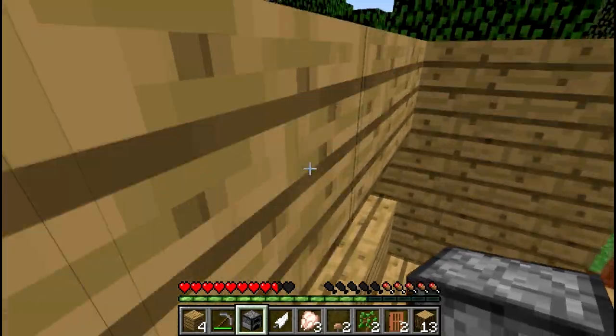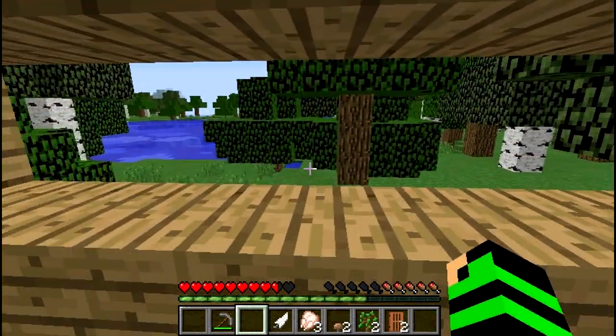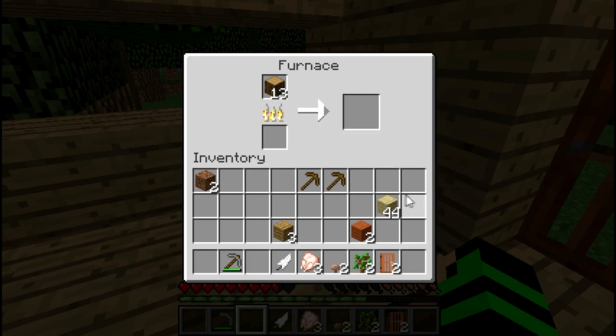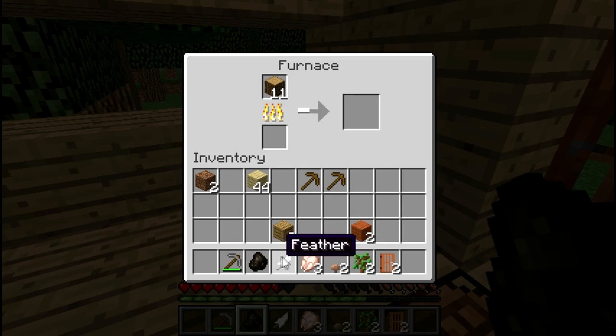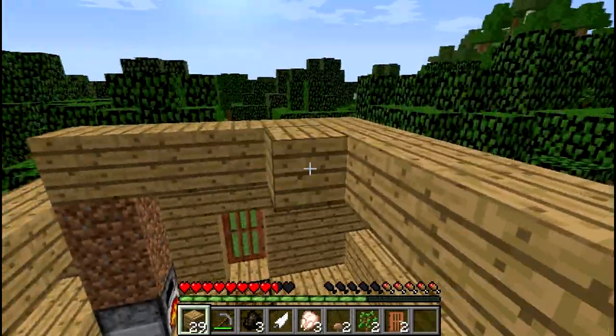He didn't follow me up here — we'll be surprised. I need to make some charcoal so I can make torches. I'll use the birch for that — nice. I'm gonna smelt a bunch of this up and make at least a couple pieces of charcoal. That should get me through for now. I need to finish building my house — one more piece should be good enough, hopefully I'll have enough.